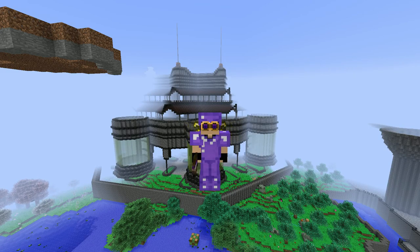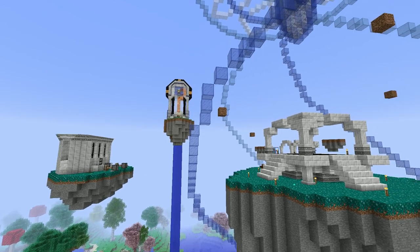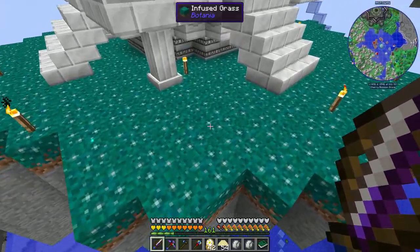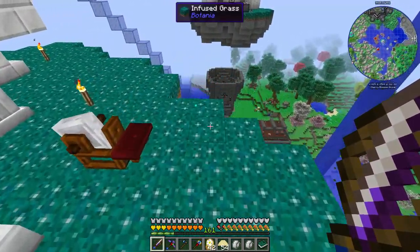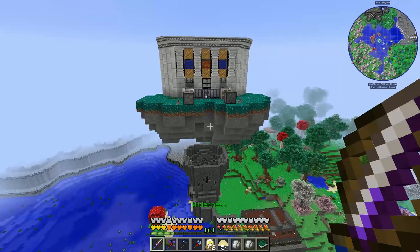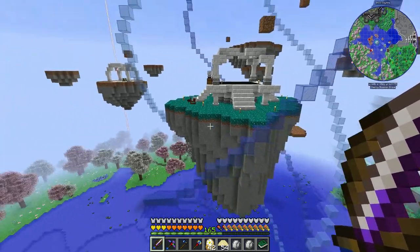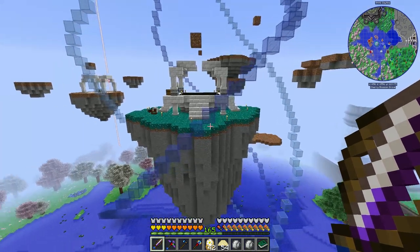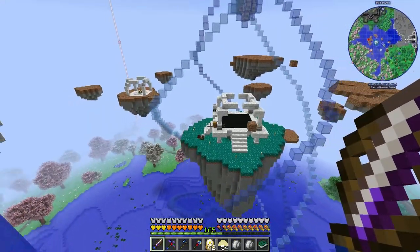Hello again, welcome back to Asgard and welcome back to Enigmatica 2 Expert. Since last episode, I have done a bit. You may notice that there is now infused grass here. I looked and looked and I couldn't find a Guardian Temple. I actually did a bit of exploration between episodes, but I did not find a Guardian Temple. But I did upgrade our sieve over in the smith - I upgraded it to a heavy sieve and I've been sifting for Prismarine. That's why I haven't finished out all the islands yet, I just got tired of sifting.